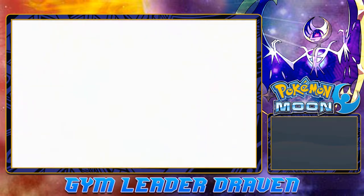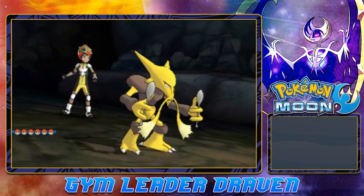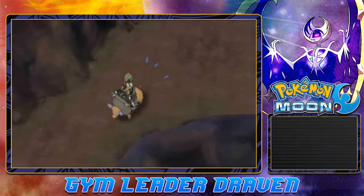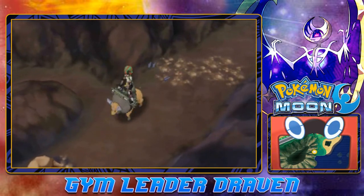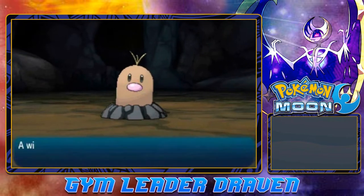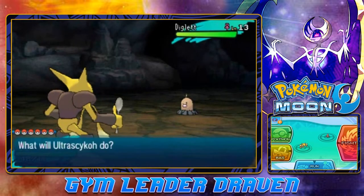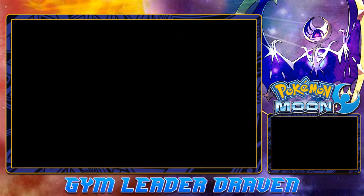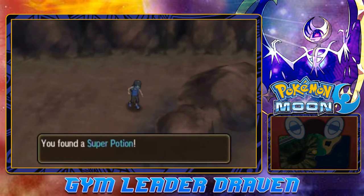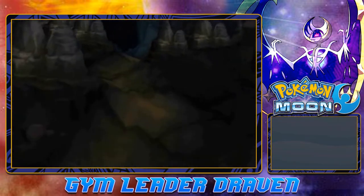Here we are in Ten Carat Hill finding more items. Let's take a break from Repels — I kind of want to find some Pokémon. It looks like we're going to find a Zubat — not quite what I wanted. Breaking more boulders inside. We found an Alolan Diglett — you can tell by those hairs! Let's get off Tauros and grab this item. We found a Super Potion — not bad.